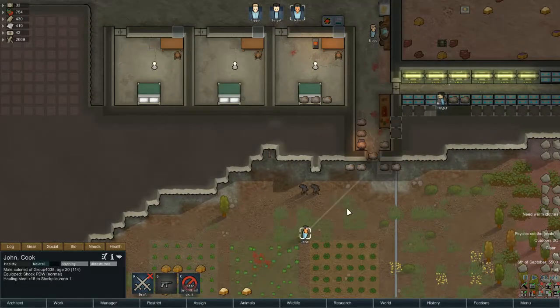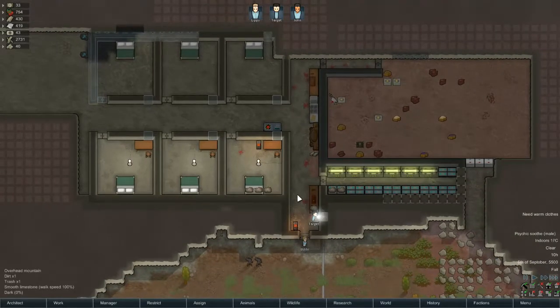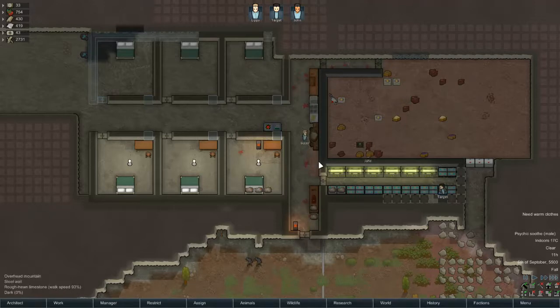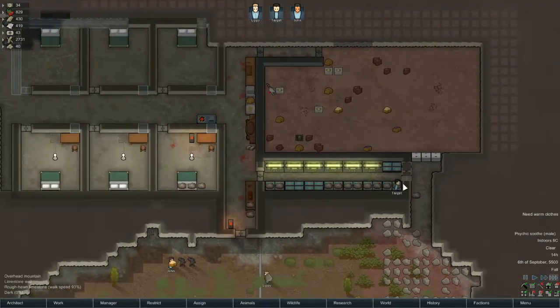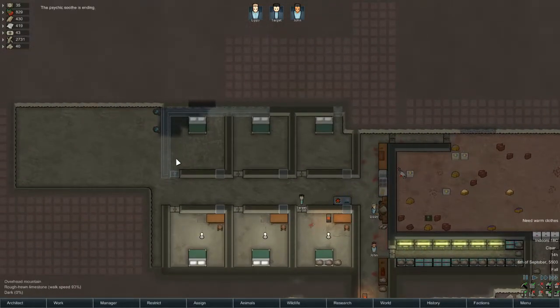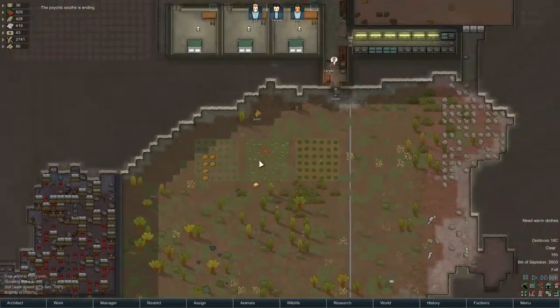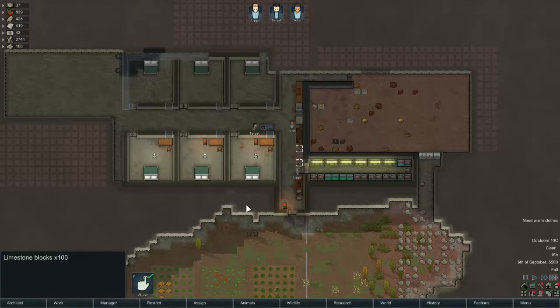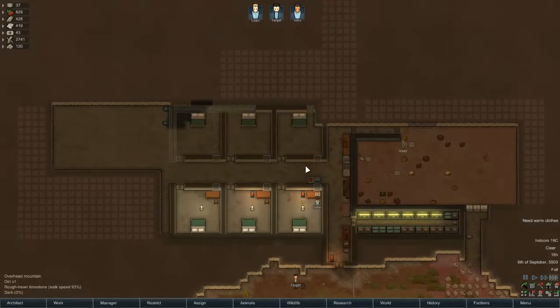John, could you just haul that one piece of steel out of the door? Because it's getting cold in here for no reason other than the door is open. Once those four bits of wall there are done — we still got this stuff — hopefully that'll get done soon and then we'll actually start building the proper defensive wall. We're getting a bit of a stockpile of this stuff, so it's probably a good idea leaving Lippy on crafting.